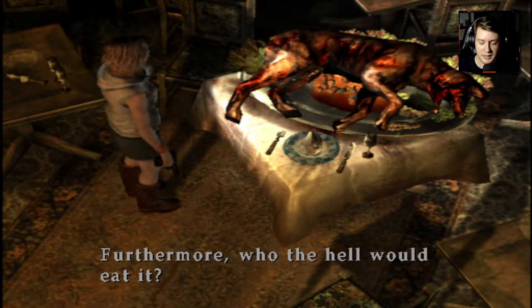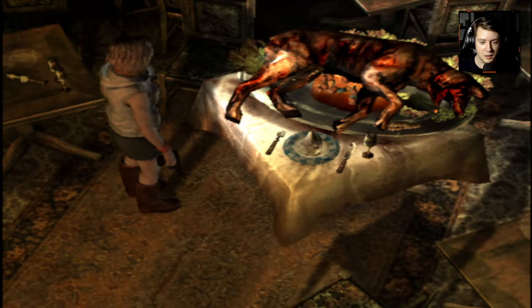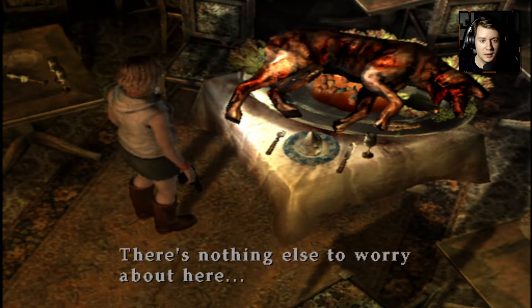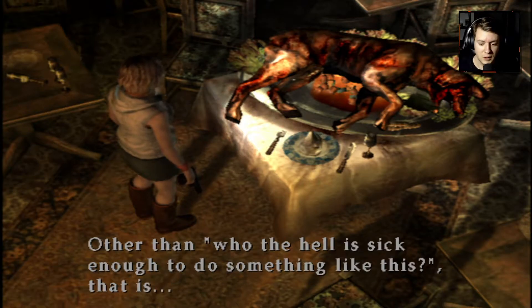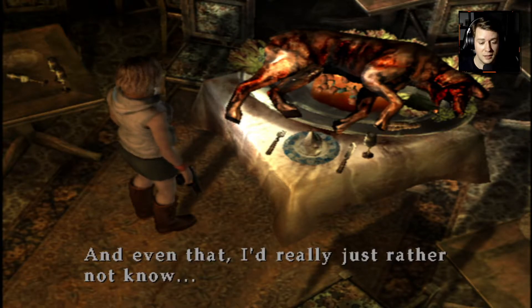Who the hell would make something like this? Furthermore, who the hell would eat it? There's something in the dog's stomach. That cooked key — totally gross. I don't know why she'd be reaching in this dog's stomach. Maybe it was just visually obvious to her. Nothing else to worry about here other than who the hell is sick enough to do something like this — and even that, I'd really just rather not know.